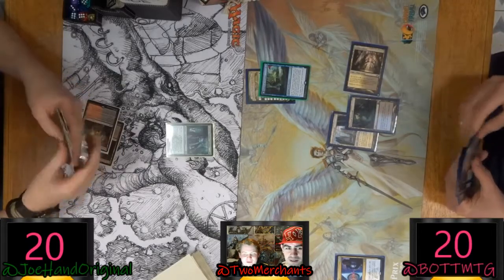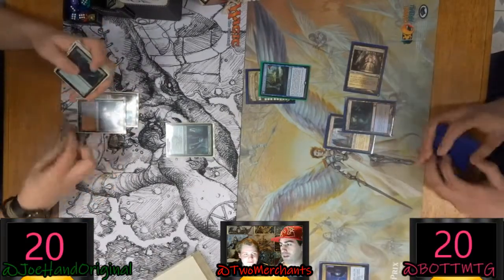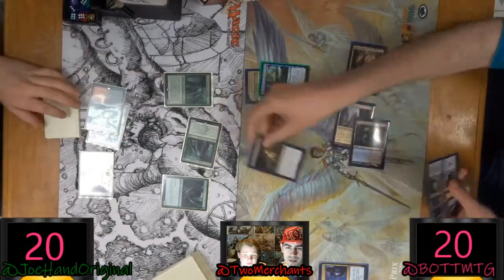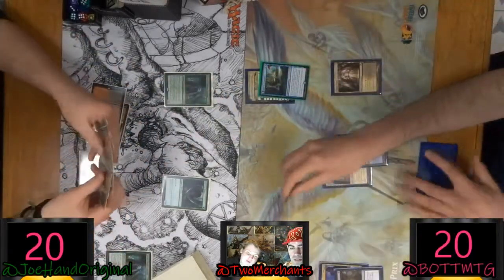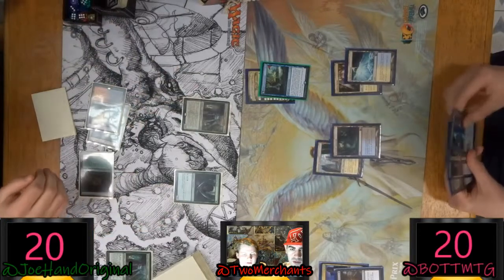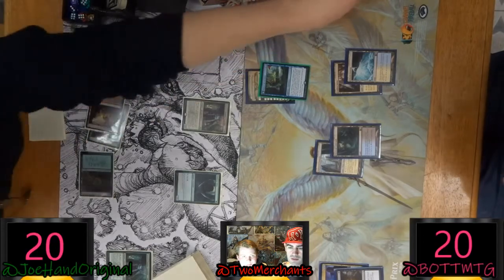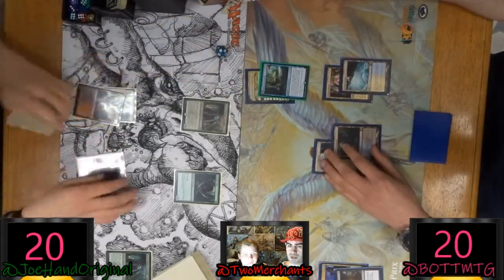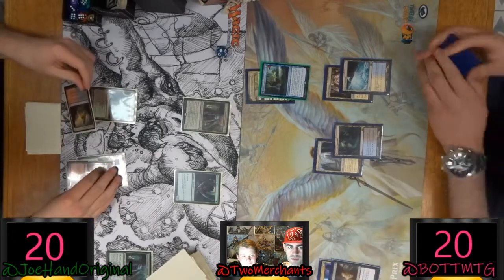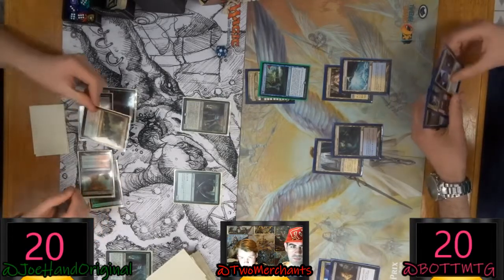So we've got me versus the god Joe — Joe Original, the hand of the king. He's even got his deck box signed there in the top left. Joe's looking pretty good right now, but I've got enough to keep him under control — some kill spells, counterspells. I absorbed the first Growth Chamber Guardian. I discarded that to search, then I cast down the first one.